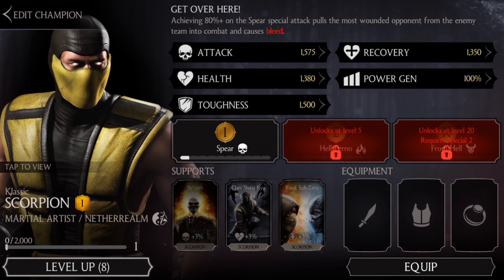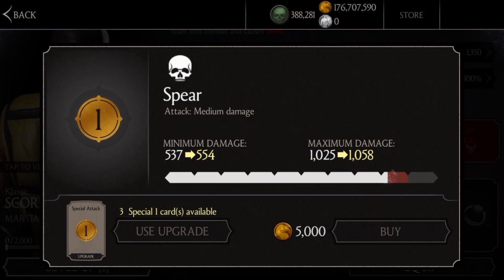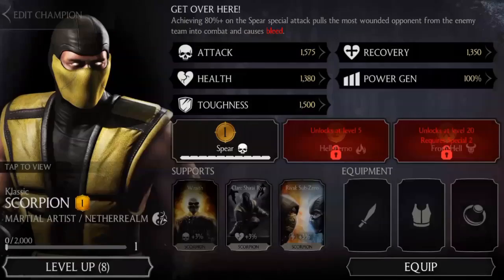His ability is: achieving 80% on the spear attack will pull the weakest player in, and that's actually really good. I actually used it before and it's not too bad.